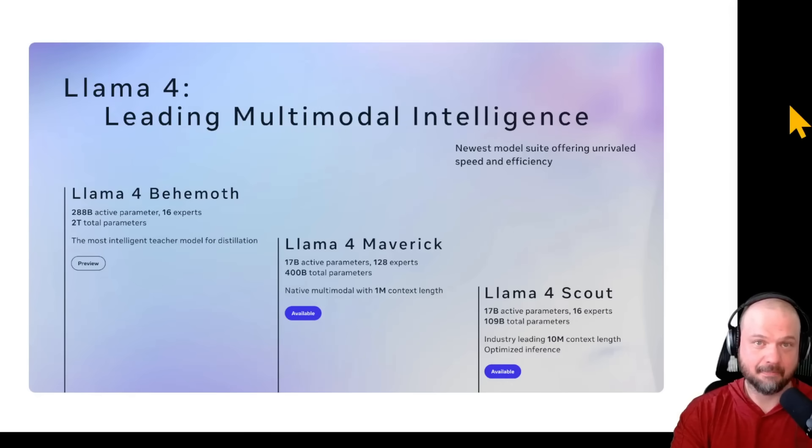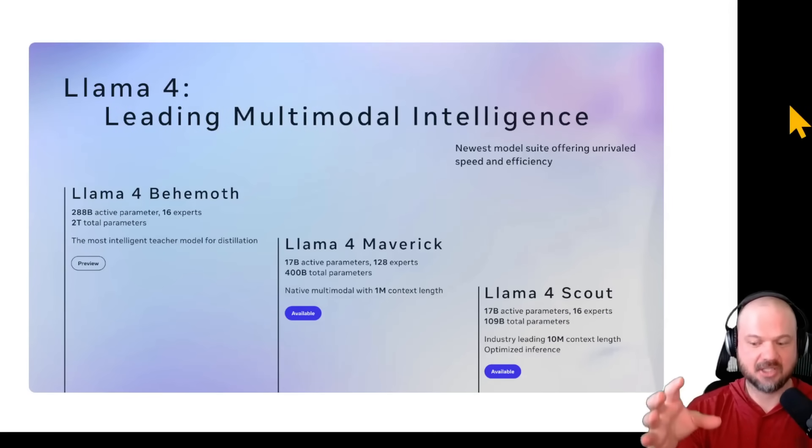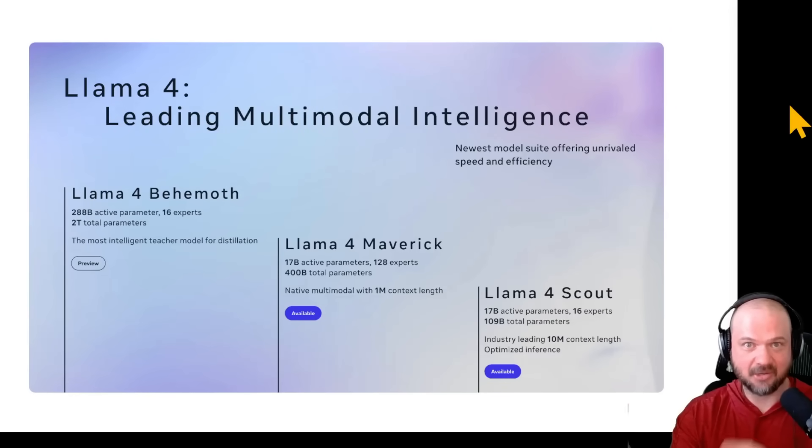We also have the not yet fully available Llama 4 Behemoth — quite a name. 288 billion active parameters, 16 experts, 2 trillion total parameters. With active versus total: active is what will likely be used at any specific prompt, whereas total is the full number of parameters the model has. With the MoE mixture of experts, you're not using all of them at once. Think of it like a business with 1,000 employees — you call 100 into a room for a special project. Those 100 are your active workers; the 1,000 is your total company headcount. That's active versus total.